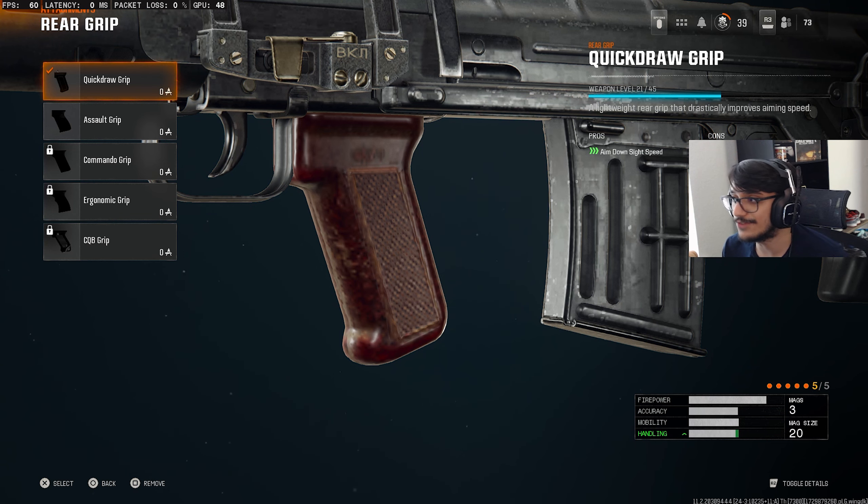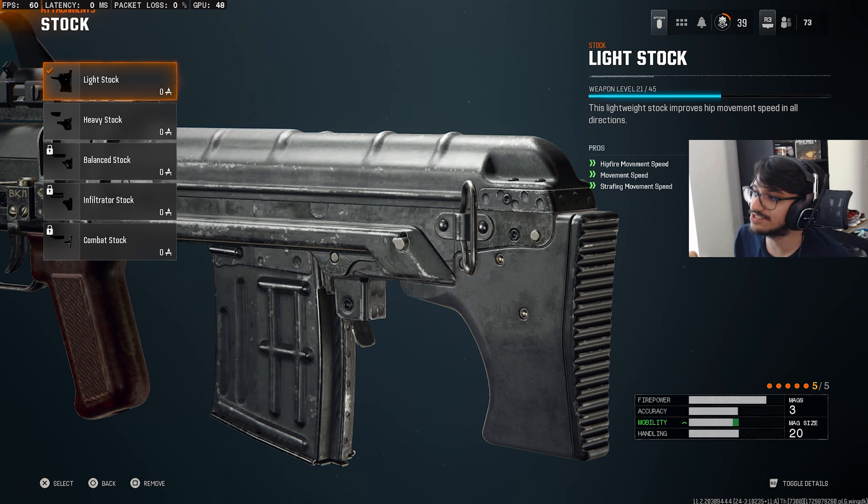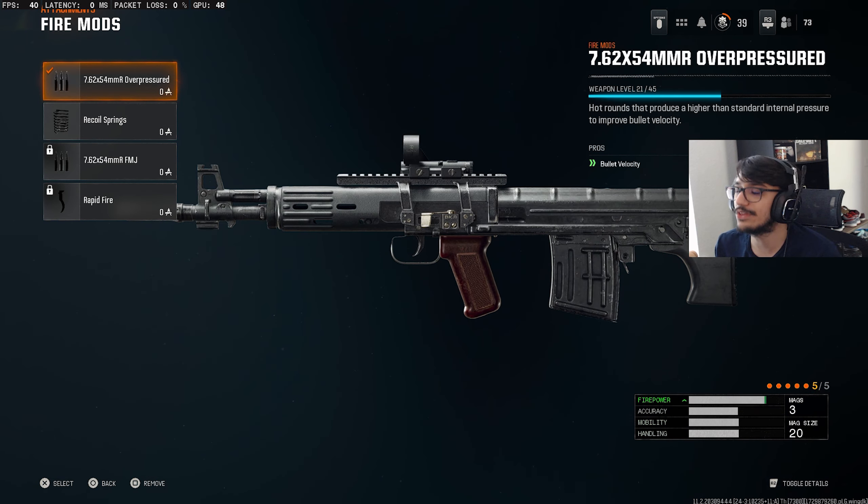On the rear grip we have the Quick Draw Grip, which is going to give you a lot of handling — pretty much all aim-down-sight speed — which you need with this gun because it is so slow to ADS without it. Definitely a necessity. Next we have the Light Stock, which gives you more mobility that you also need, because without the mobility alongside the firepower this gun is very bad. Even depending on the map you can struggle.